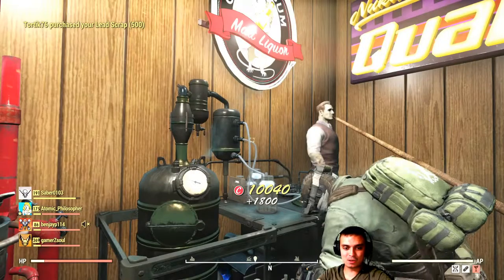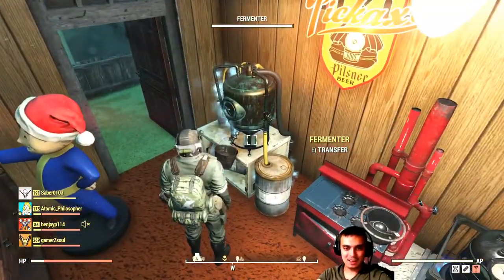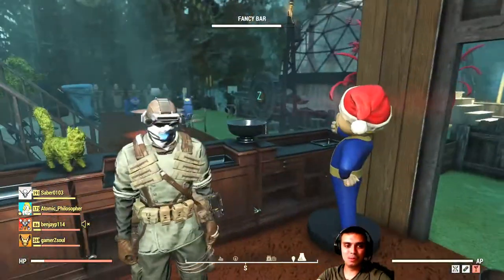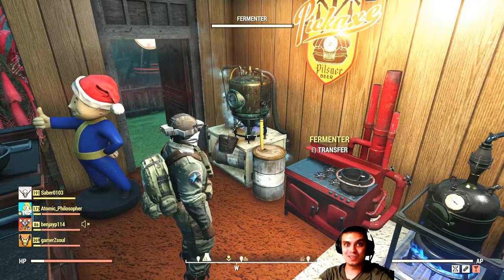Basically you craft five bottles, then you go to the fermenter, put them in, go do a couple of events, come back and pick it up — done, and 10 atoms in your pocket.